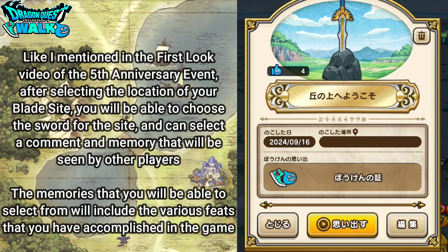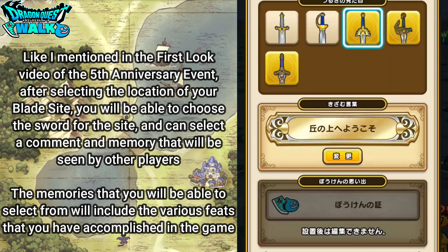After selecting the location of your blade sight you'll be able to choose the sword for the site and select a comment in memory that will be seen by other players. Here you can see that I have different selections in terms of the swords that I can use, and over here you can see the comment that I have.